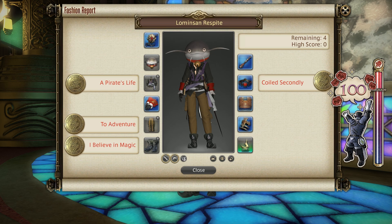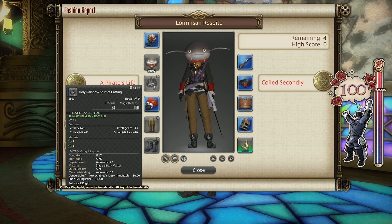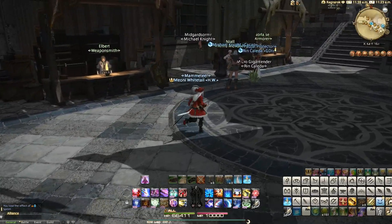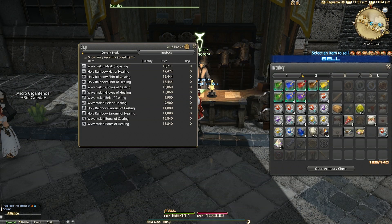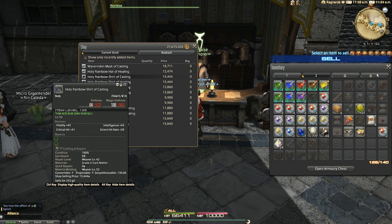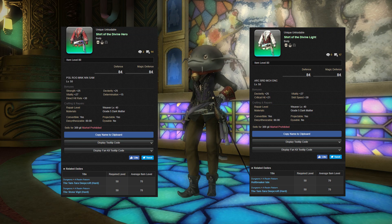For 100 score I went with the Holy Rainbow Shirt of Casting. Any Holy Rainbow Shirt will work, and you can buy these from Nor Laze, an NPC in the Pillars of Ishgard Market District, off the level 52 tabs for your respective role. Alternatively, the Shirt of the Divine Hero from Tamtara and Stone Vigil Hard Mode, and the Shirt of the Divine Light from Hull Breaker Isle and Tamtara Hard Mode, will also work for gold rating this week.